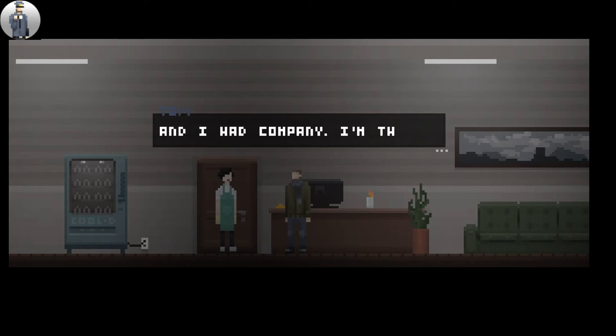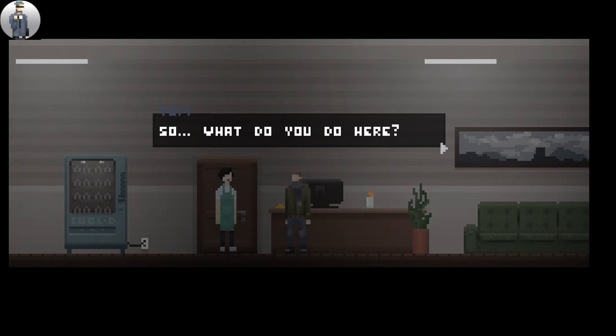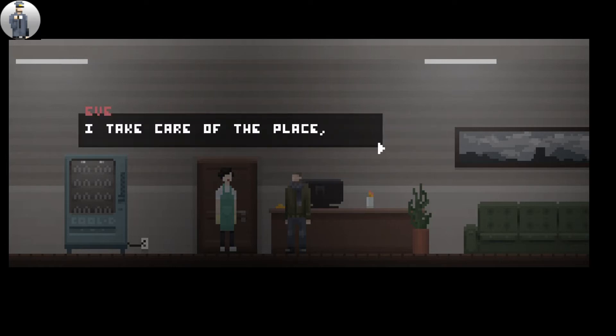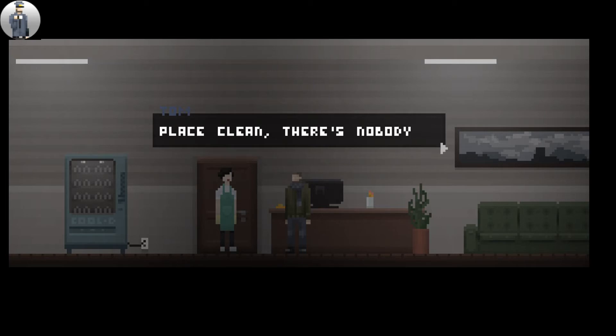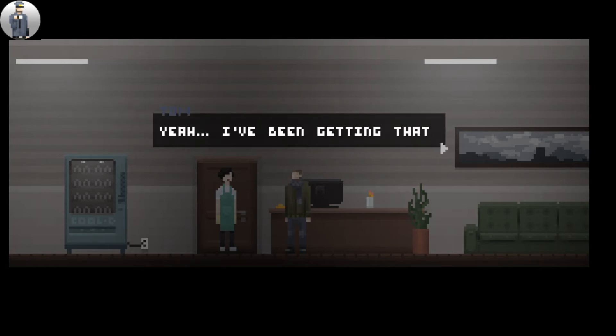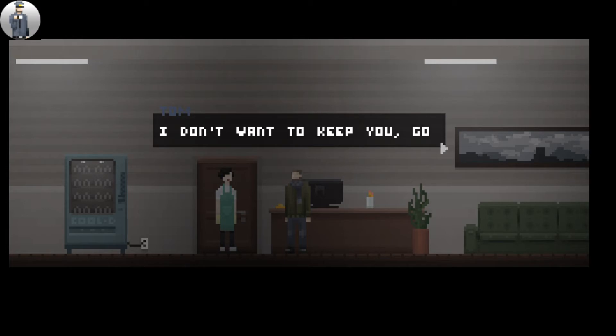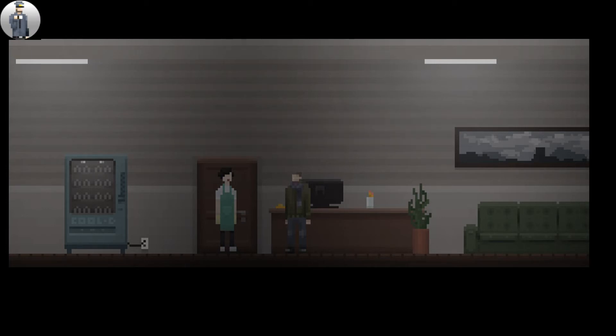I didn't realise Buck and I had company. I'm the new security guard - Tom. Nice to meet you. It's a female. I apologise if I startled you - I'm Eve. So what do you do here? I take care of this place, keep it from falling apart. Why would they need this place clean? There's nobody here but us. You sure like asking a lot of questions. Yeah, I've been getting that a lot lately. Look, I'm sorry, but I have to leave now. I've prepared a room for you - it's on the first floor, seventh room on the left. You'll find the uniform and your gear in the closet. Nice meeting you. Thanks, Eve.